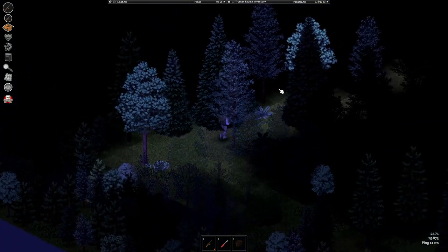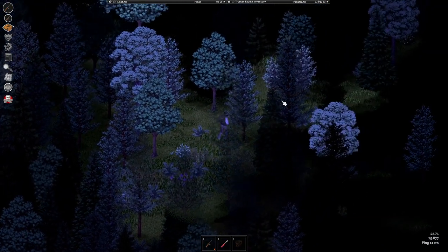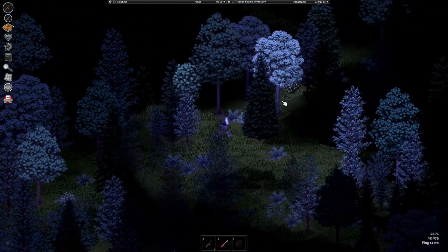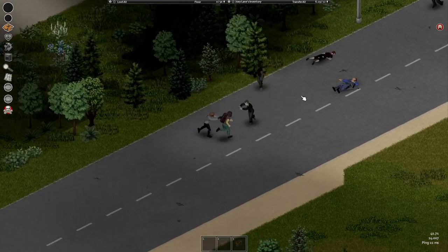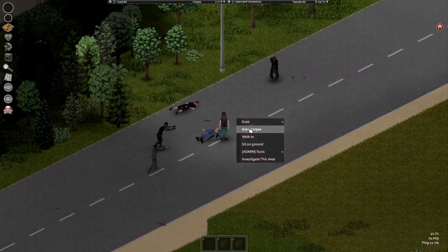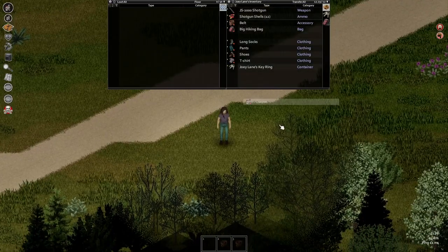Usually retreating works. Run to a forest and use map knowledge to know where you're running, as some forests can end quickly or you can get into a dead end. If you wish to loot the corpse of your enemy and cannot because of zombies, just grab the whole corpse and run somewhere safe. Remember that the things he had in his hands will drop to the ground though.